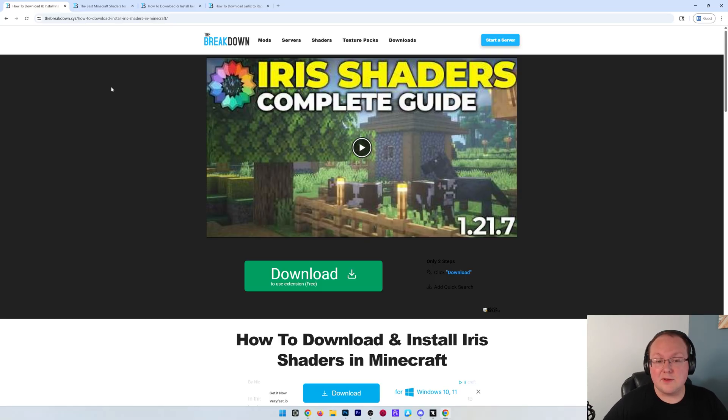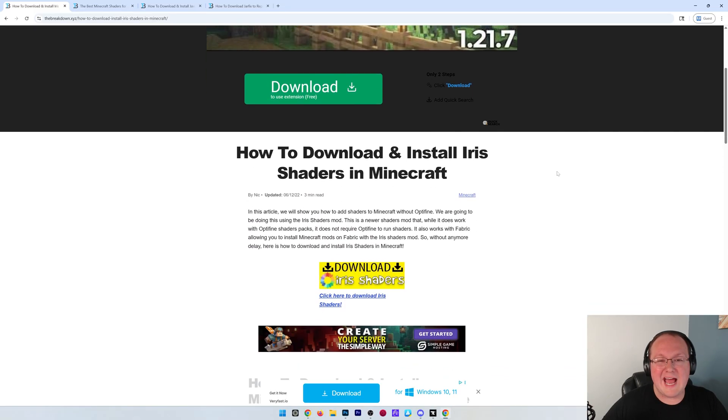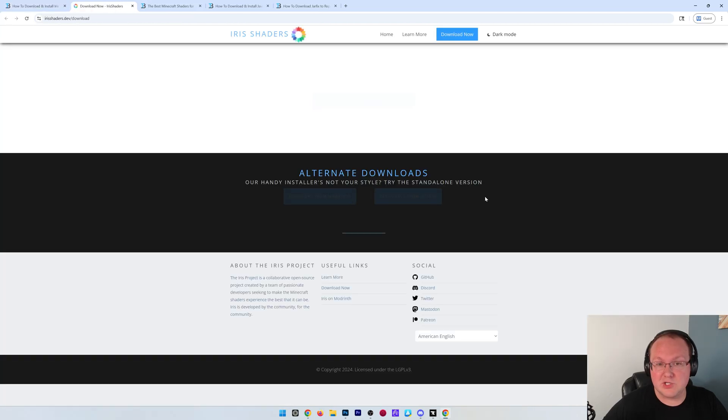The first thing you're going to need to do is download the Iris Shaders mod. This is the mod that actually adds shaders to Minecraft, and you can find this link in the description down below, where all you've got to do to access the download page is click Download Iris Shaders.